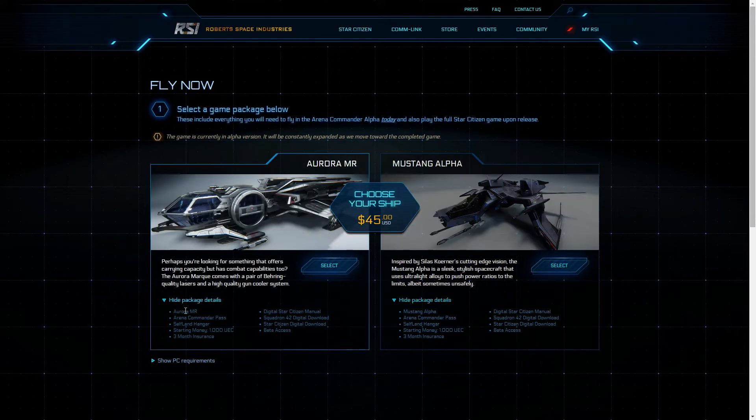These packages include the Aurora MR, the Arena Commander Pass which allows you to fly right now, the Southland Hangar which allows you to explore your hangar and explore the ship, Starting Money which is UEC — the in-game currency — Three Months Insurance which is very similar to EVE Online's ship insurance and allows you to replace your hull but not the components, a Star Citizen Manual, and the Squadron 42 Digital Download which is the single-player version of the game.